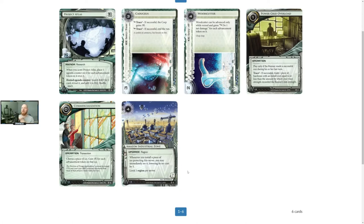Moving into that perspective, I don't necessarily think that from these three data packs Weyland has the cards they need to be a glacier-style deck. They're still predominantly relying on that kill combo.